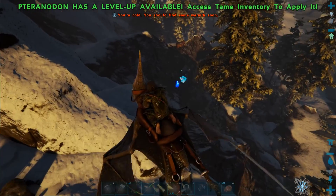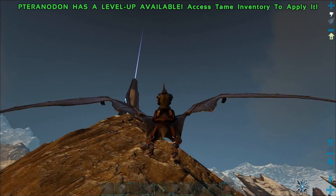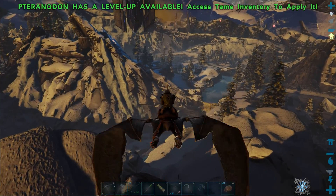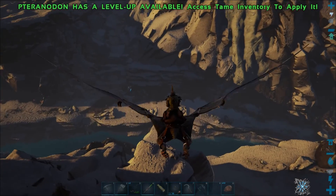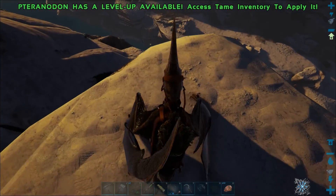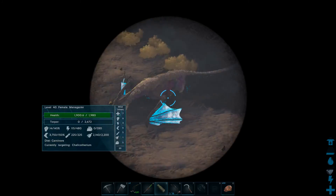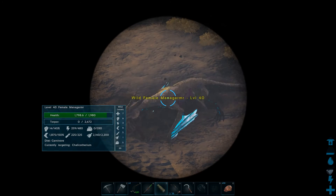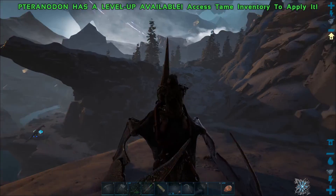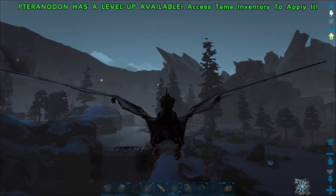Okay, so we are into the snow region. Let's stay away from that one and see if we can find ourselves a snow owl. We have to be careful — there are the other new additions to Extinction over here. I won't call them ice dragons, but those things right there — I think it's pronounced managarmr or something like that. I don't think I want to tangle with one of those right now, so we're going to do our best to stay away from them.